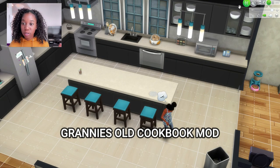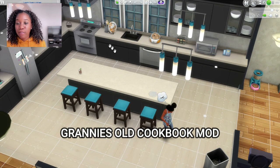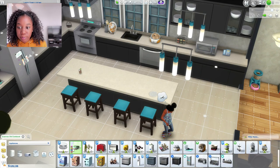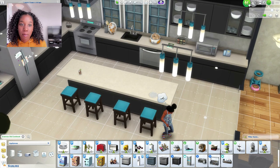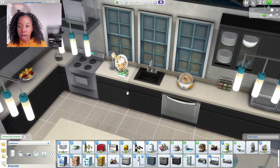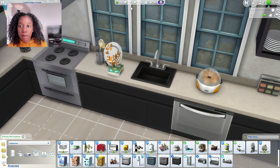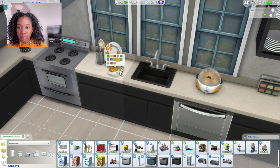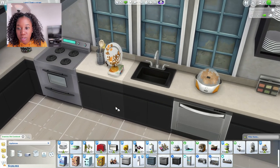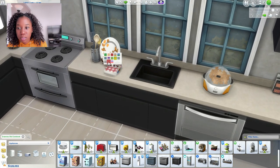Granny's Old Cookbook is a really nice mod. What you're going to do is go into your search box and search 'granny's' and it should pop up. I'm going to put it right next to this popcorn maker — you can pretty much place it anywhere. I like it because you can change the front of the cookbook with any cover you want. I like this orange one but it blends too much into that plate.